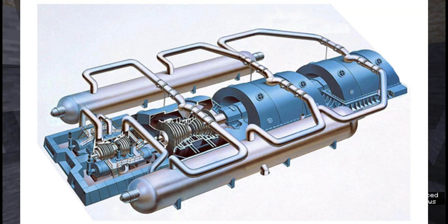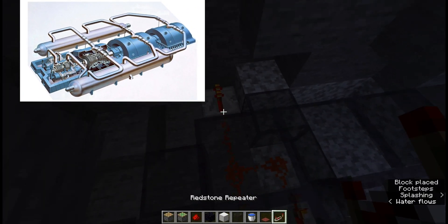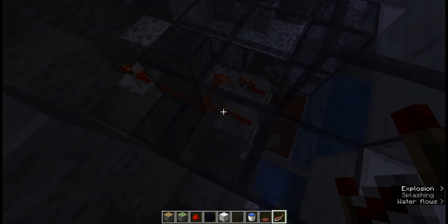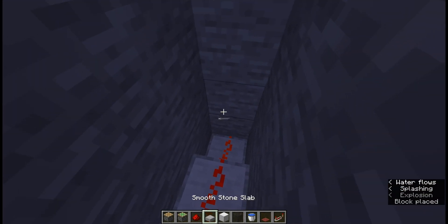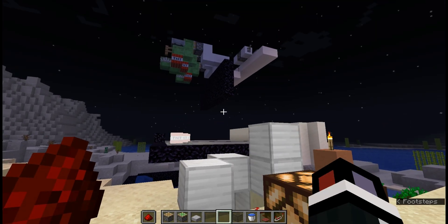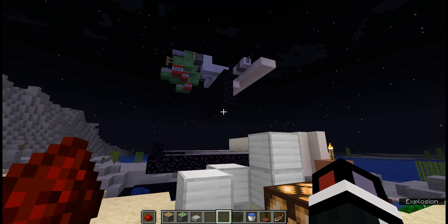And lastly, the turbine engine, where it will convert the heat exchanger's process into usable energy. As you can see, it works. Power — we just need to connect it to the outside world. Done. This lantern is powered by that monstrous creation over there.